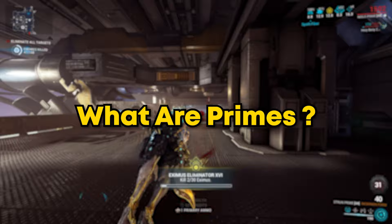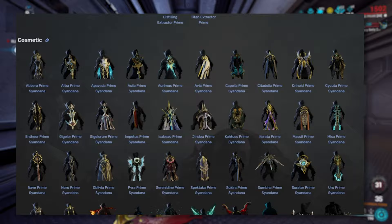So what are Primes? Primes come in a few different types. You have your frames and weapons, which you'll probably have seen by now, but you can also get companions and archwings on top of accessories. The Prime version is usually an upgraded version of their normal counterpart — the non-Prime version.